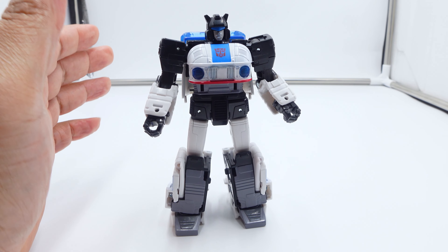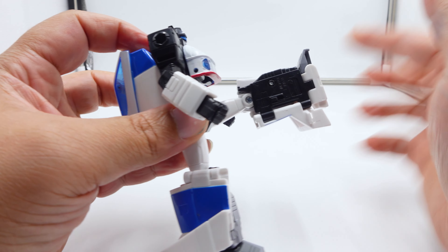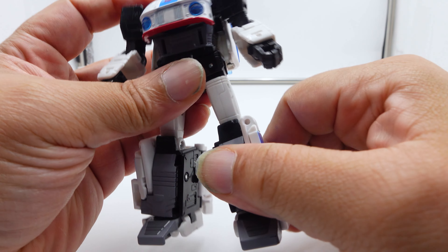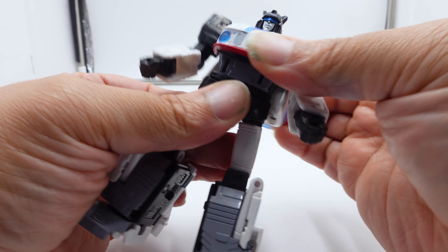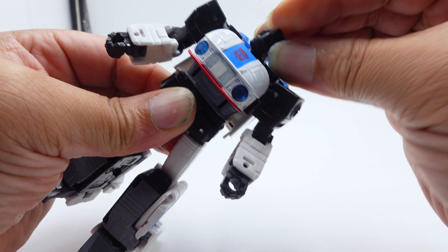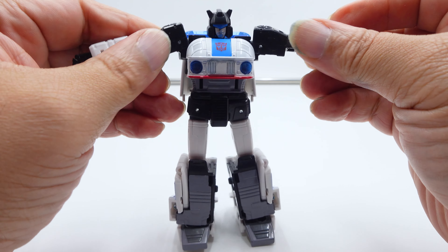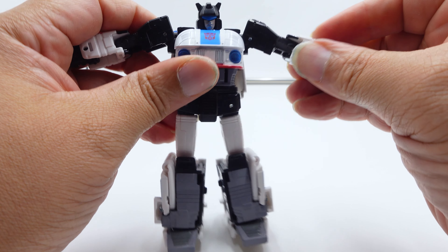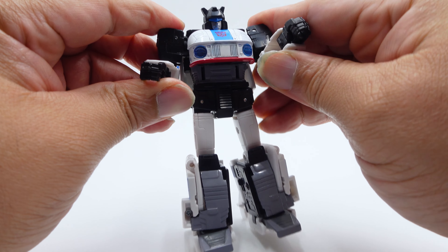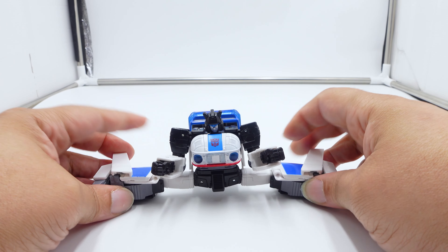You only get one accessory, which is the gun. Now why is the fist feature so important? Let's go over articulation. He does the leg kick out, the feet go there, the back of the leg goes there, there's the backpack, and he's got a waist swivel. The head is on a ball joint — looks up and down, turns left and right, 360. Arms go out with a little give due to the hinge for transformation. He has elbow articulation, and yes, he can bend down.